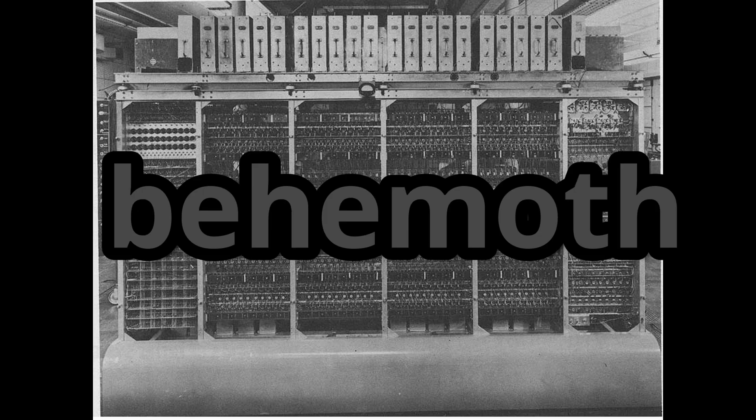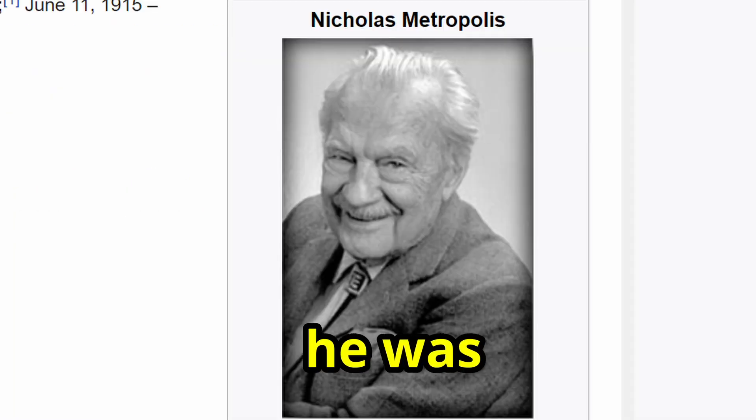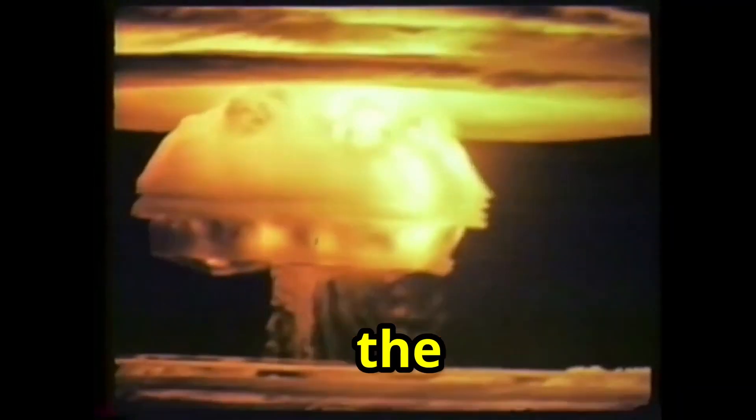The six by eight foot behemoth weighed half a ton and was a unique machine designed and built by nuclear physicist Nicholas Metropolis. He was recruited by Robert Oppenheimer — yes, the very same one who helped lead the Manhattan Project in its creation of the atomic bomb.